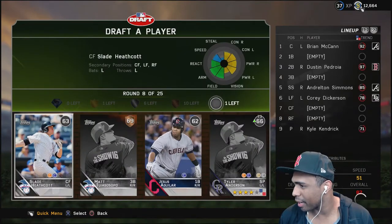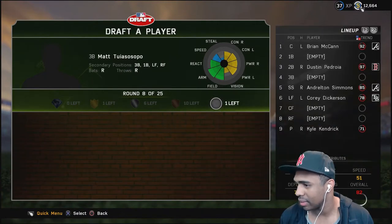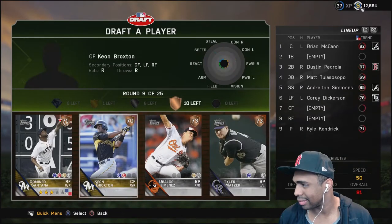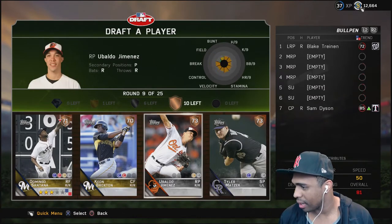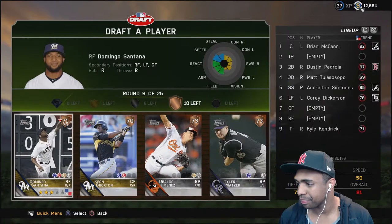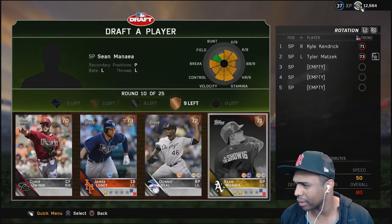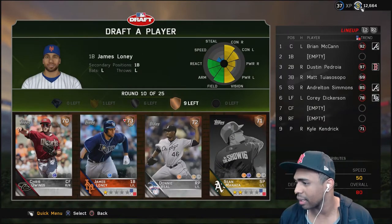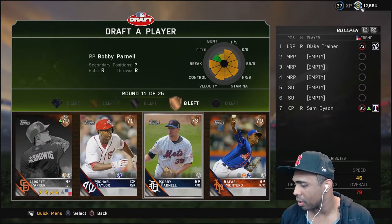This round is a garbage round, gonna go with this guy. Ubaldo Jimenez as a relief pitcher. What's your velocity? 63 - that's bad, wow. I'm really slow with this draft, gonna try to speed it up. Got a lefty bat in there. More pitching.